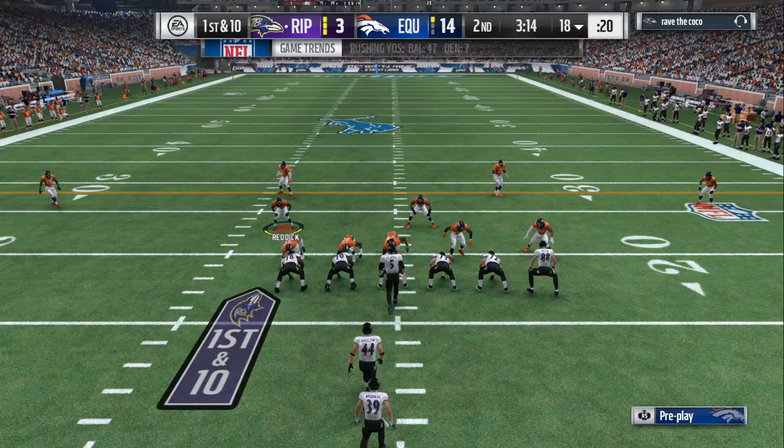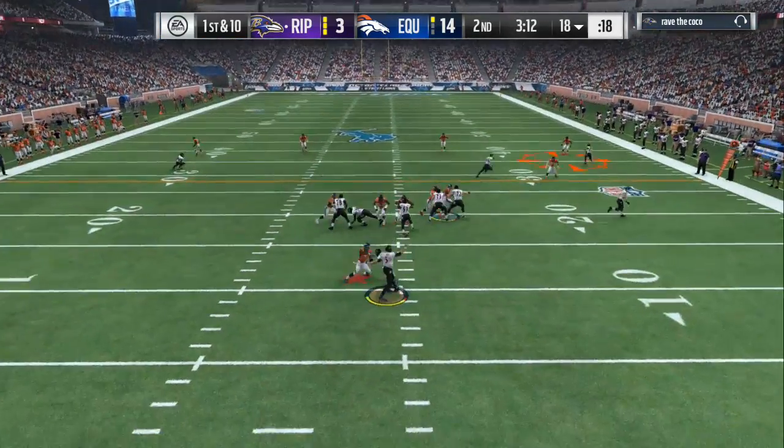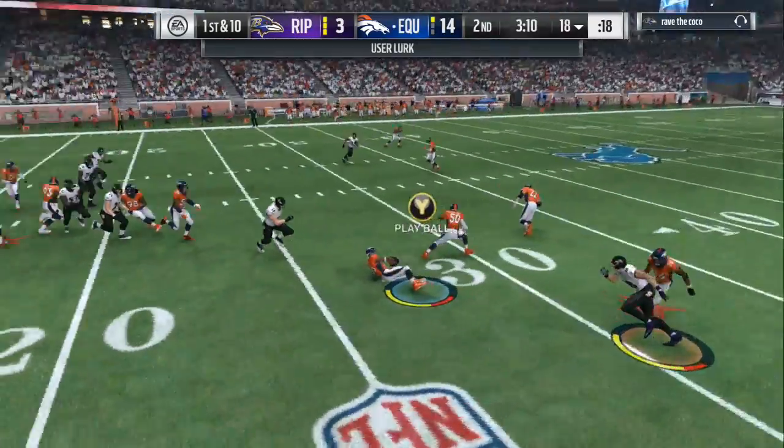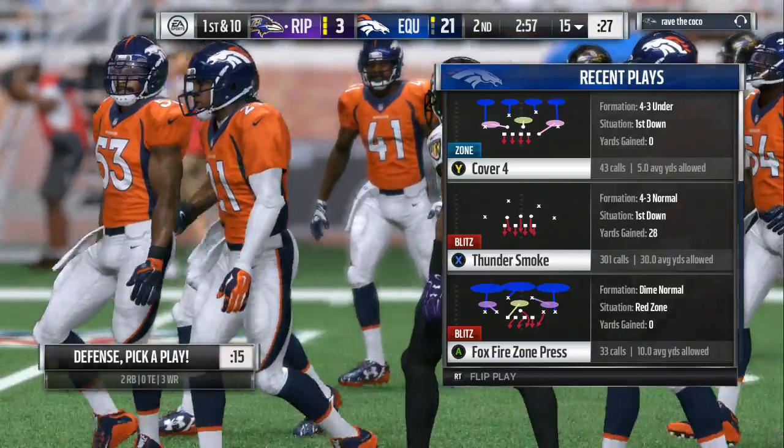Look at my defensive setup. I can see right now he is in a small package with a tight end to the right, so that lets me know to keep that guy in coverage. He comes out originally in the purple zone. I'm going to drag my user all the way down outside my end and send him as a blitzer. Then I hurry up and switch back to a different user in the middle. He goes with the play action, we bring the pressure, and that purple over there knocks the ball down.